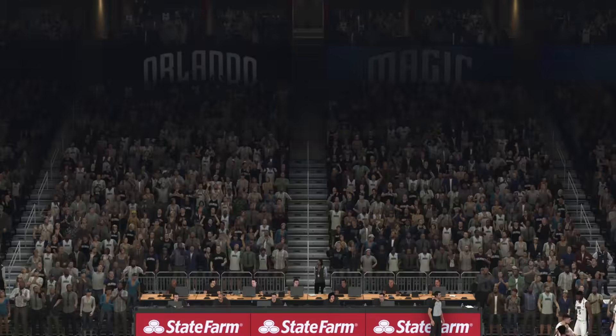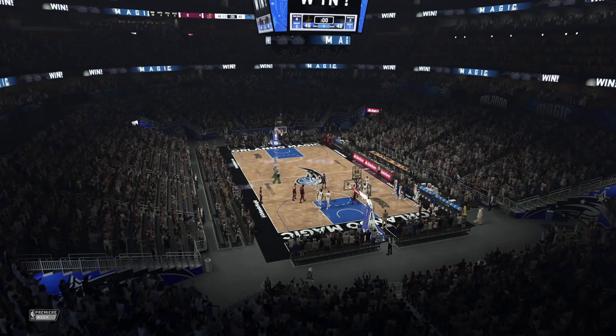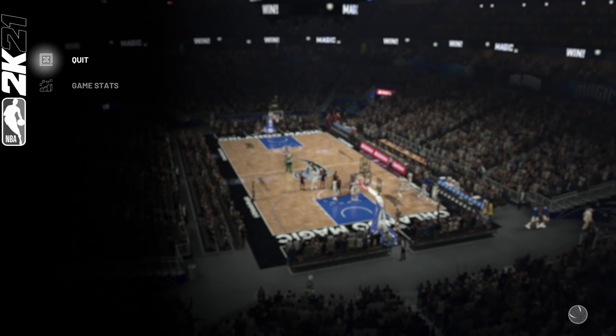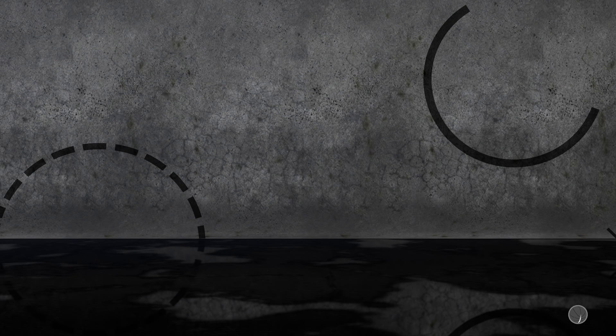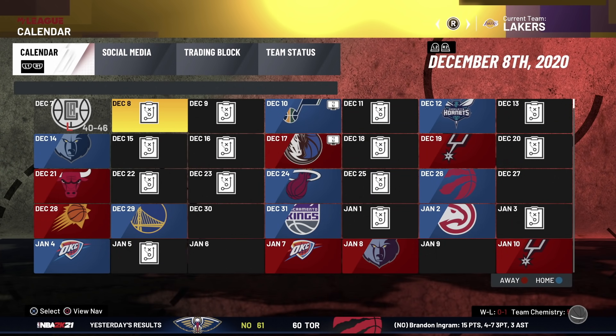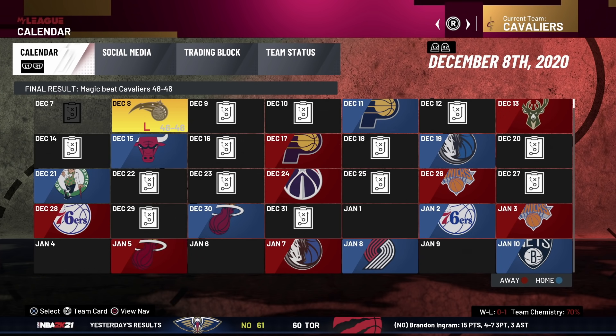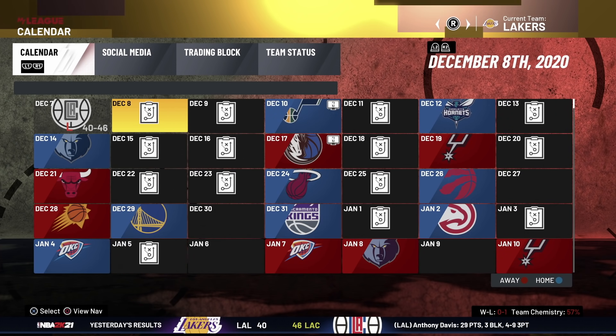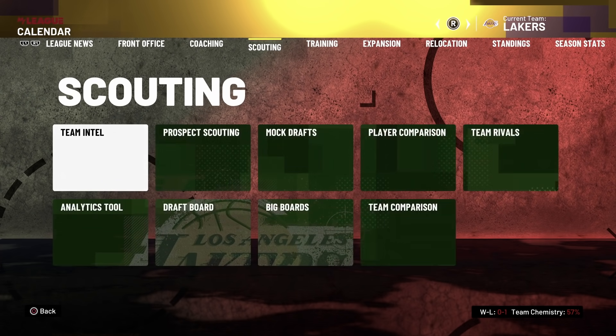The game is officially over. Once the game is over you'll be brought to this screen. Go up to Quit and quit the game. Pay attention to the bottom left-hand corner — it will tell you how much VC you got. I got 475. Now, tap R3 to the right — the right stick to the right — and as you can see it switches the team. Go to your second team.